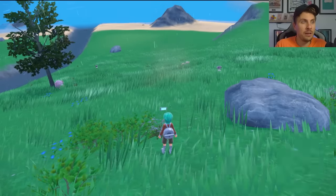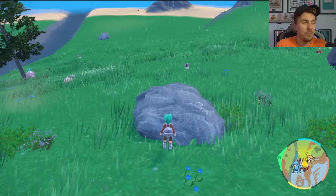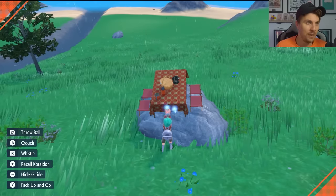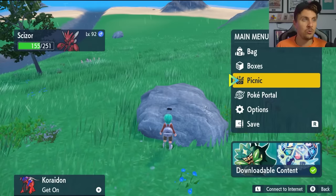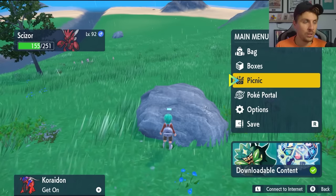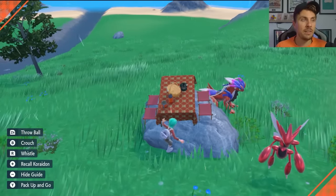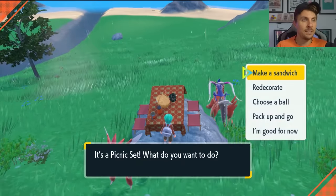We want to be right in front of this rock. Normally if you try to set a picnic up around this area you can't because of the slope, but the rock allows us to actually set up a picnic if we position ourselves just right in front of it. Once you're in this location and able to set your picnic up, the first thing you want to do is drop a save right here before setting any sandwiches up at all.